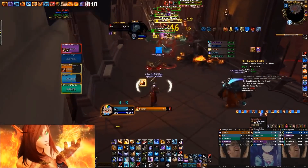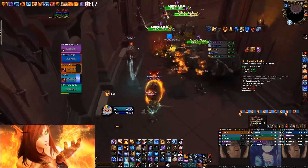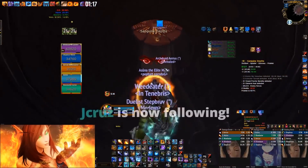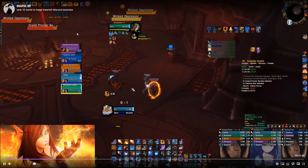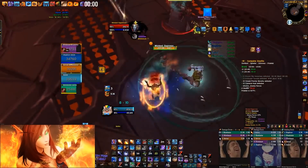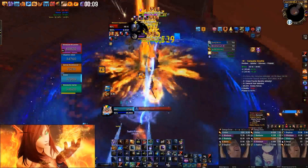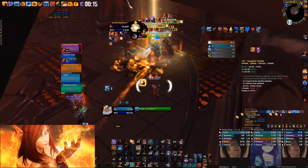I missed a Flame Strike. That shade actually meleed me but I had Barrier up so I lived. A bunch of shades — Frost Nova and move ahead. Looking back I probably could have held Combust, but throwing it in that earlier pack means on this three-pack I do have Combust, whereas if I combusted the last pack I might not. So here I can throw a full Shifting Power Combust and destroy this pack. The benefit of throwing Combust on cooldown is you get more casts of Combust per key, and casting more Combusts will definitely make your overall damage look higher.